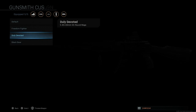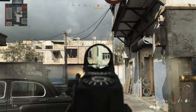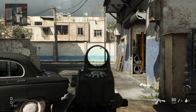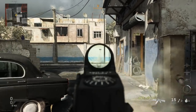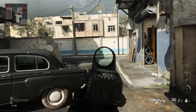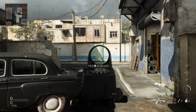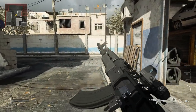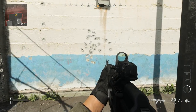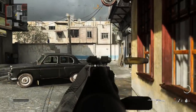One additional detail: with the Warsaw blueprint and the Cobra red dot equipped, we have the updated version of the dovetail mount on the left-hand side of the weapon. You can see how the red dot is mounted on the left-hand side on that dovetail, versus the base AK-47 which uses a much older design of that mount.